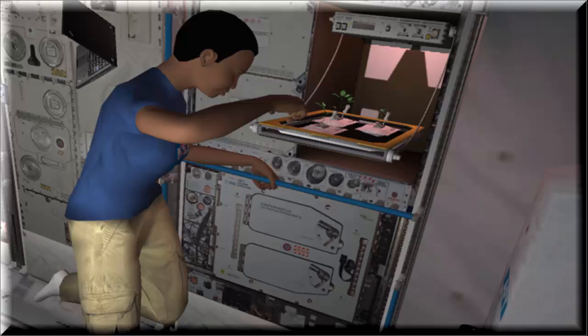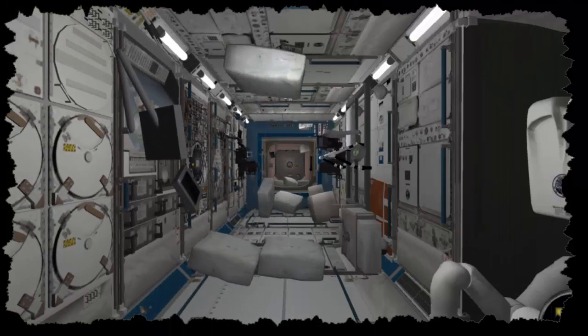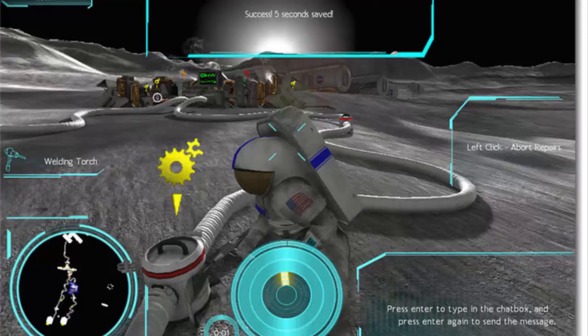This includes getting to do flips and fly around the space station. Users can then strike up a conversation with the astronaut and ISS crew member Naomi, who explains the game's leading mission, Experimental Plant Growth. Players gain an understanding of the issues that microgravity presents for growing plants, such as how they can be watered without gravity.